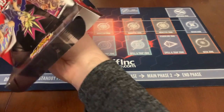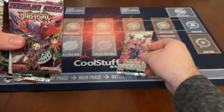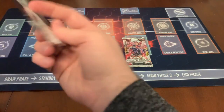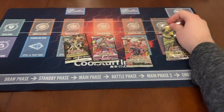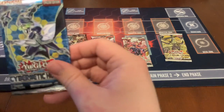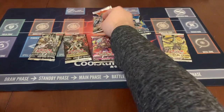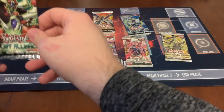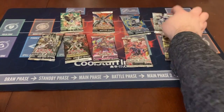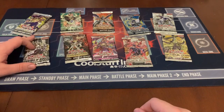So let's see what we've got. We've got Galactic Overlord, Fusion Enforcers, Dark Saviors, Maximum Crisis, Breakers of Shadow, Cybernetic Horizon, Flames of Destruction, Duelist Alliance, Shining Victories, and of course our Legacy Pack — Invasion of Chaos — which we'll save for the end.